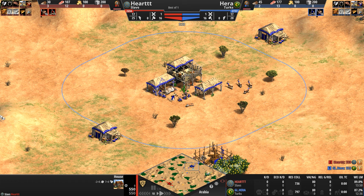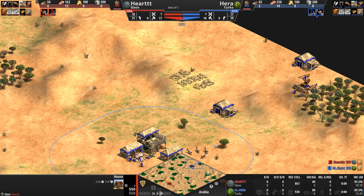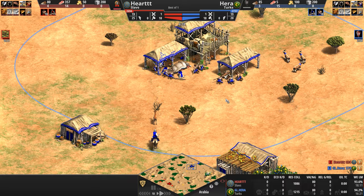Those hussar upgrades are there to be able to afford their gunpowder units, which are pretty gold-intensive and expensive. Turkish gold miners work 20% faster, they get the Chemistry upgrade free of charge, and those automatic scout-to-light-cav-to-hussar upgrades save the Turks 1,300 resources — half of which is gold savings.